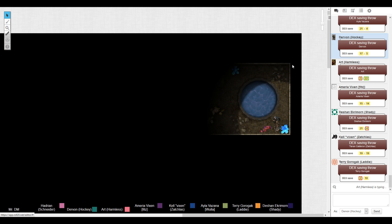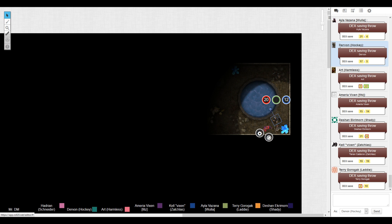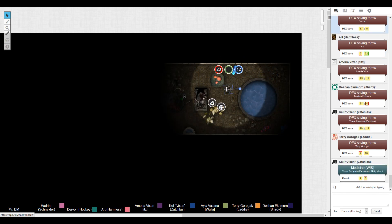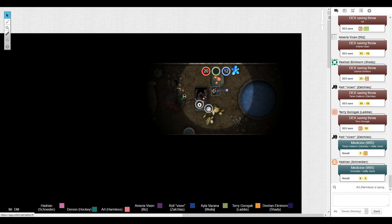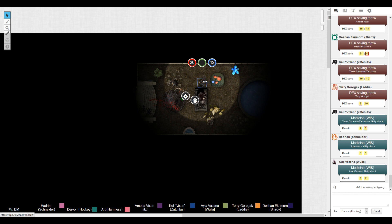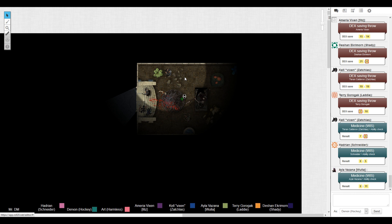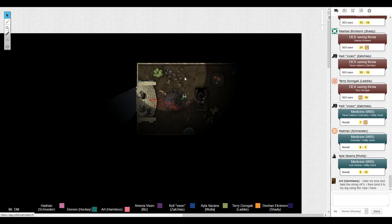Whoa, blood on the floor. How old is this blood? You can roll a medicine check. You can't estimate how old the blood is, but you do know it's thick and not wet. I look over here and wonder — is it really dark or am I just blind? It is dim lit. Some of you that don't have darkvision see kind of poorly.